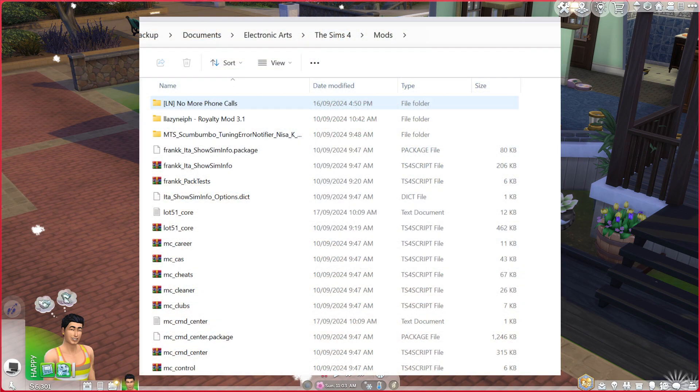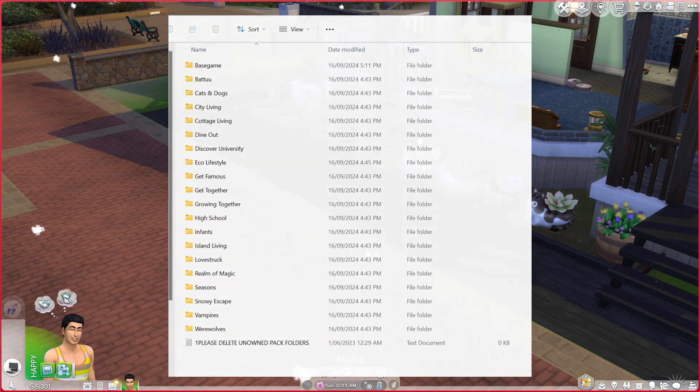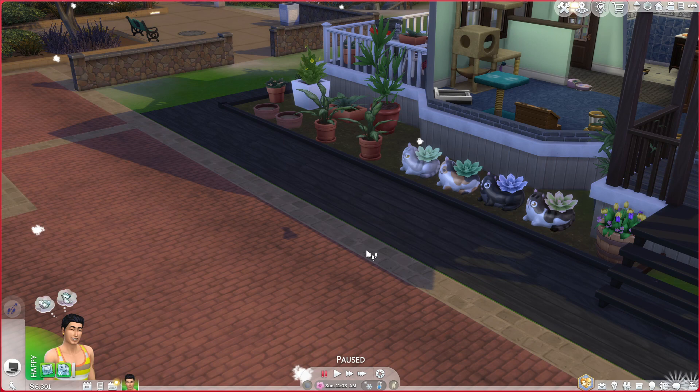Installation is very basic. Unzip the downloaded folder into your mods folder. Inside that folder you will see lots of other folders — go through these, have a look, see which packs you do not own, and delete those folders. So if you don't own High School Years, delete the folder called 'High School'. Not deleting these won't break your game, however it will just take up unnecessary space in your mods folder. It's not intimidating or hard, so don't worry.